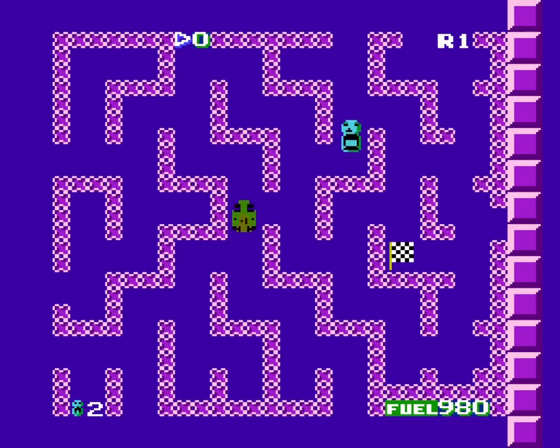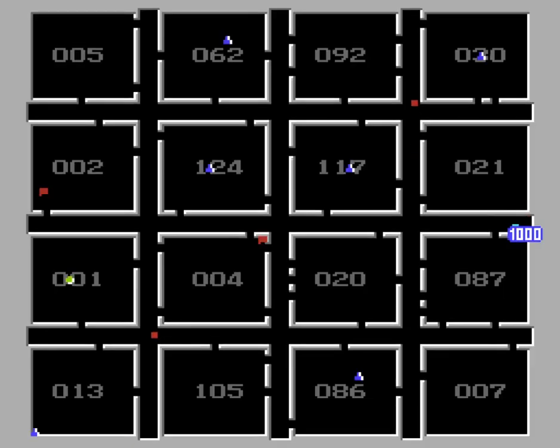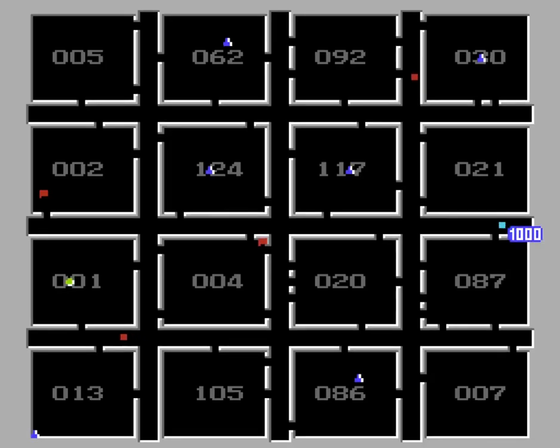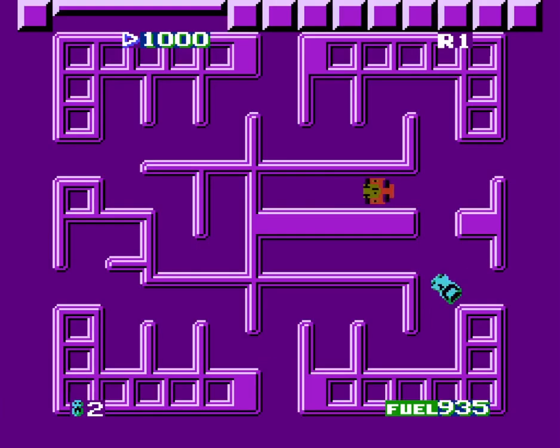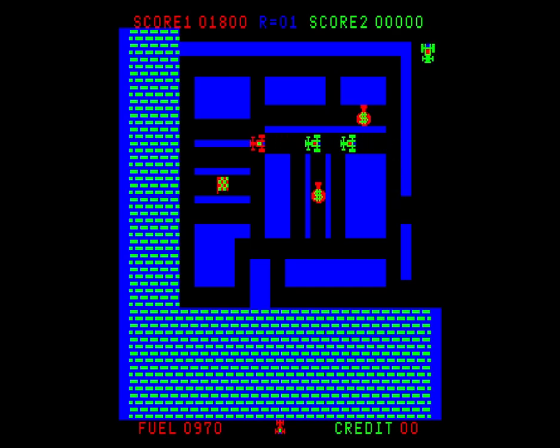Picking up the checkered flags will cause the enemy cars to turn red. Like in Pac-Man, but unlike what checkered flags usually signify, the player's car can now ram into them and gain some points. It's unclear what this represents since the enemy car just vanishes to respawn elsewhere, but hey, it raises your score. In the arcade version, the flag turns the enemy cars into money bags identical to those the player is supposed to collect, which better cues the player in to the new ability to eat the competition Pac-Man style.